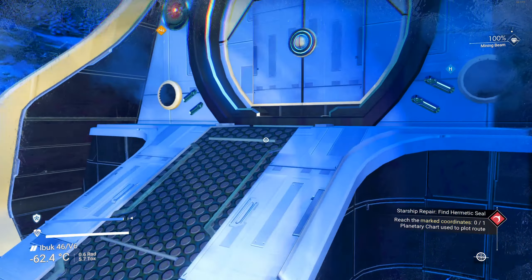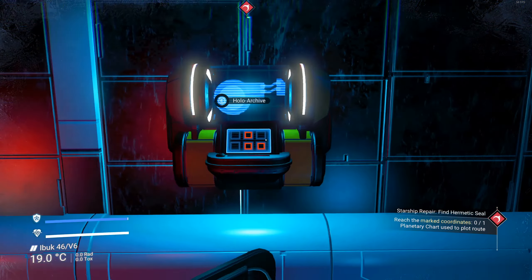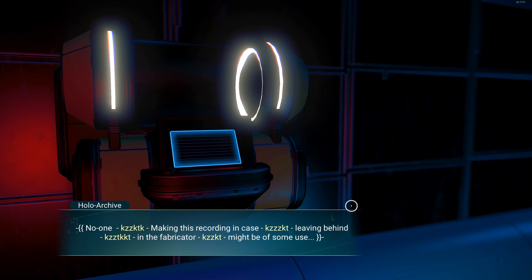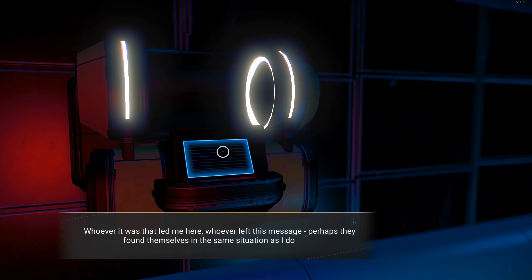Let's check the hollow archives. Accessing archive — six out of seven logs corrupted. Entry number 4924A: making this recording in case, leaving something behind in the fabricator — visor damaged, can't find ship. The log finishes and the machine whirrs to life, spitting out supplies. I have the hermetic seal I need to repair my ship. Whoever left this message perhaps found themselves in the same situation as I do now. We'll take our hermetic seals.